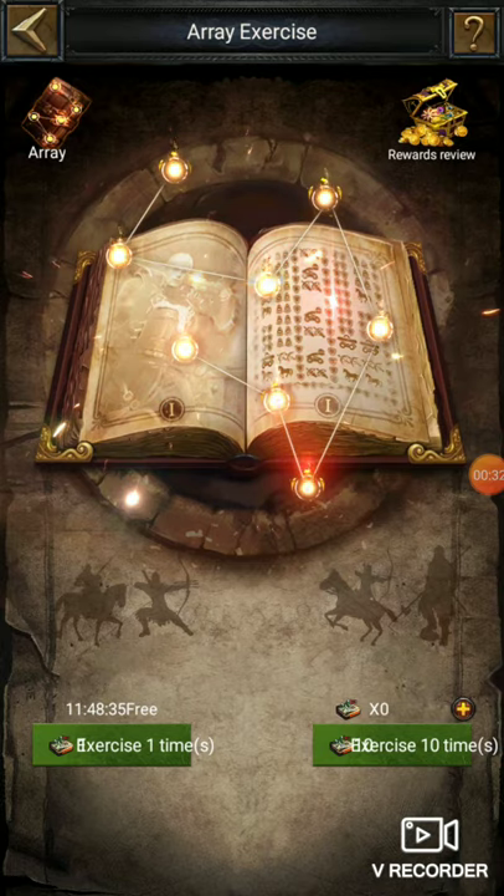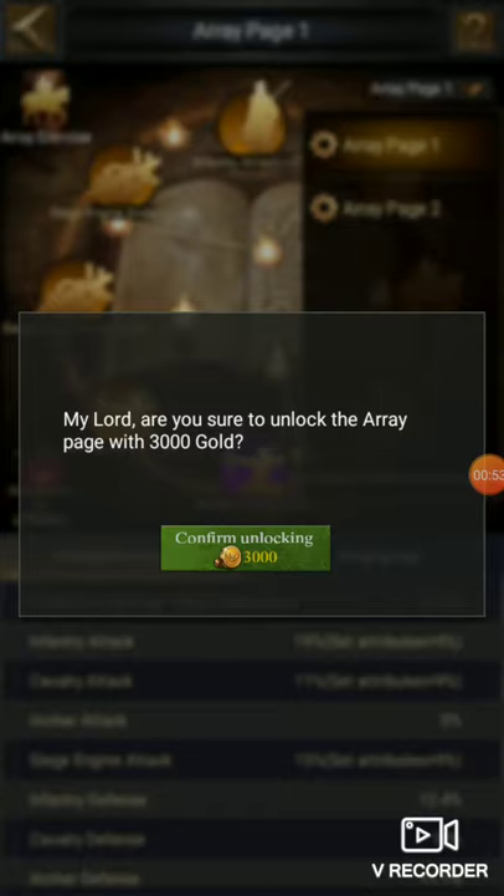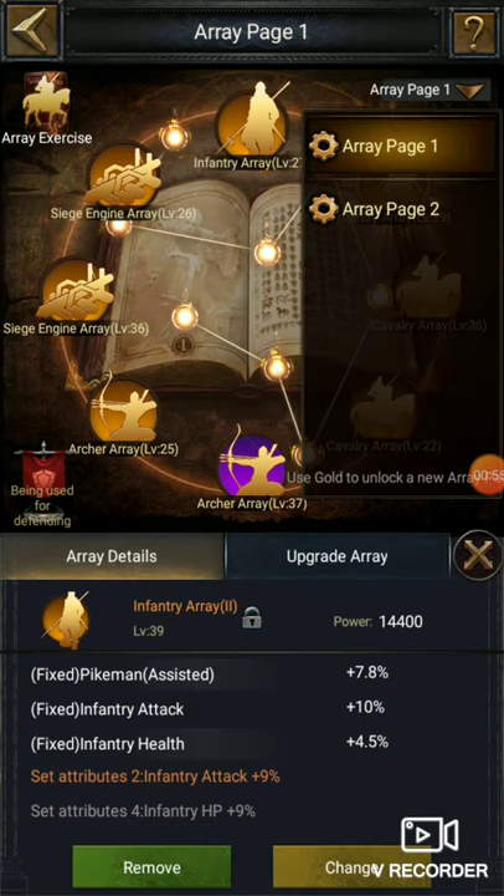First, let's go to array exercise. Here you get three chances daily for the array — maybe your luck is there and you will get what you want. Then go to array; you can see here 'use gold to unlock a new array.' That means you can use gold to get a new array. Array page one, page two, and page three will be unlocked, and you can use more gold to increase your arrays.